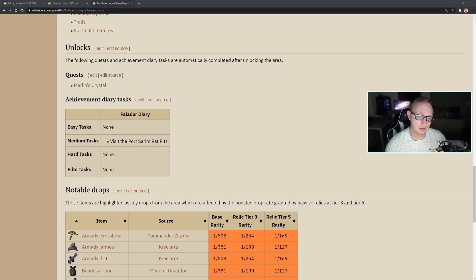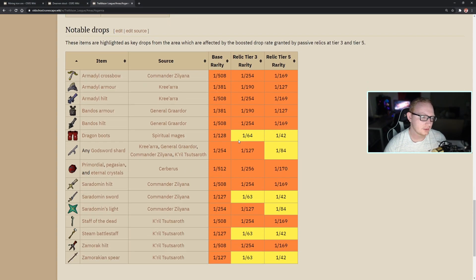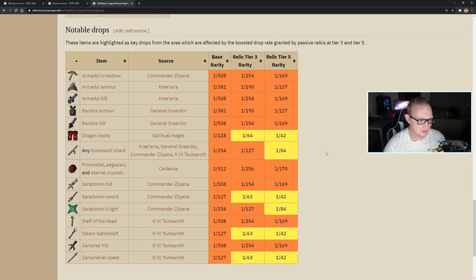Most notably, your earliest quests are going to be Doric's Quest and the Knight's Sword. For notable drops, the list is quite large. Asgarnia is looking pretty good — we're looking at the Armadyl Crossbow from Kree'arra in the God Wars Dungeon, Armadyl Armor and Hilt from Kree'arra, Bandos Armor and Bandos Hilt for the BGS in the Bandos God Wars Dungeon, Dragon Boots from the Spiritual Mage (also obtainable from the Wilderness God Wars Dungeon), Godsword Shards, the Primordial, Pegasian, and Eternal Crystals from Cerberus for best-in-slot boots. The Armadyl Godsword might actually see some use here as well. You'll also get access to the Staff of the Dead from the Zamorak room, and the Zamorak Spear will be a must-have if you're unlocking Corporeal Beast in the Wilderness.